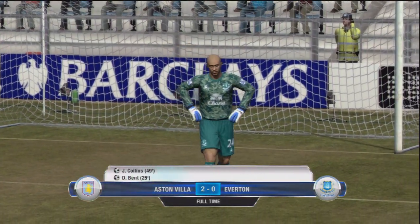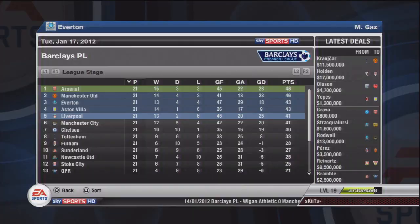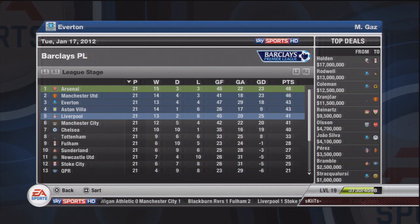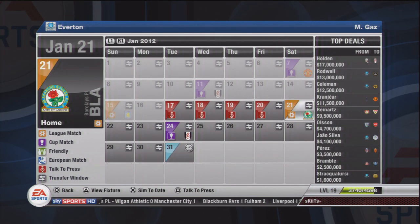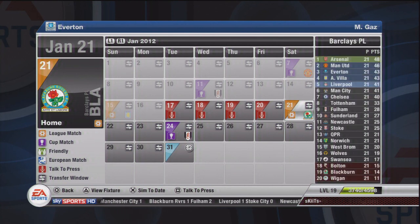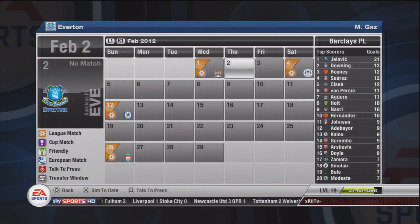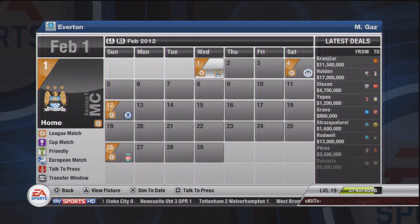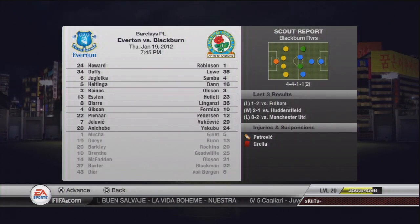Losing points to a team like Aston Villa is a big deal. At this point in the season we really need to be getting guaranteed three points. Luckily, we've still kept our third position. Aston Villa are tying with us at the moment, and Liverpool, City and Chelsea are all very close behind. Looking at the calendar, we've already played two games this episode. We've got Blackburn and Fulham still to play, then a transfer deadline game, and next month is going to be quite a big month with three huge games.